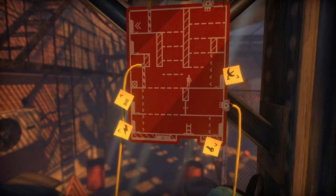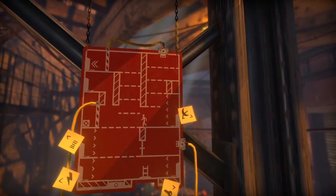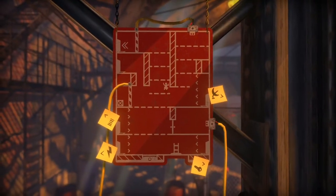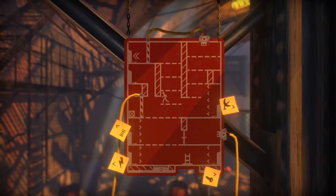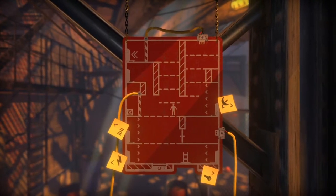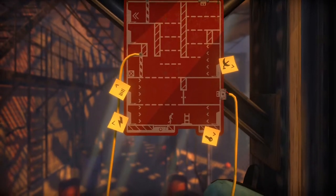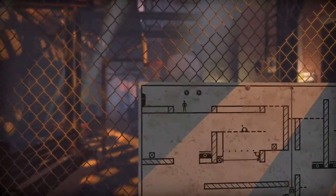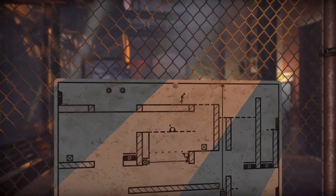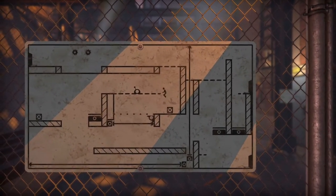Hey guys, welcome back to The Pedestrian. We're going to get back to doing whatever we were doing. Usually the first thing you want to do is go for the key, so I'm going to do that first. Just a little obstacle — that's not too bad. What does this thing go to?